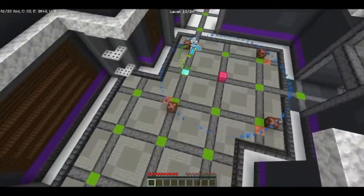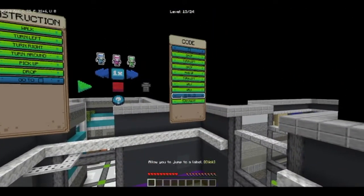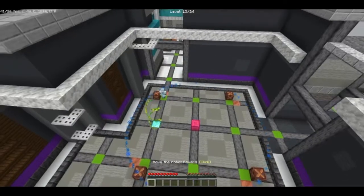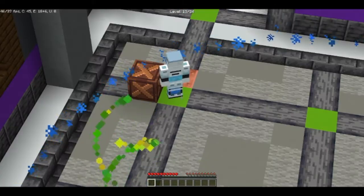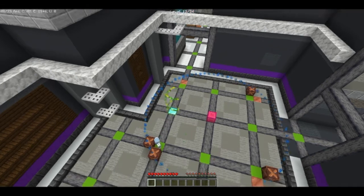Then he walked twice. Then he'll turn right. Then he'll do everything all over again. Let's try this — so drop and pick up first. There we go, and it picks it up. Goes all the way down. Goes to the right. Drops it. Turns to the left.